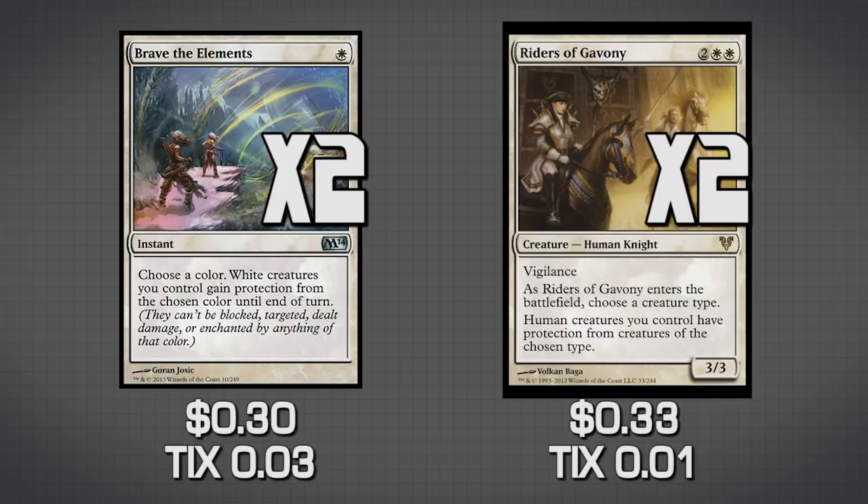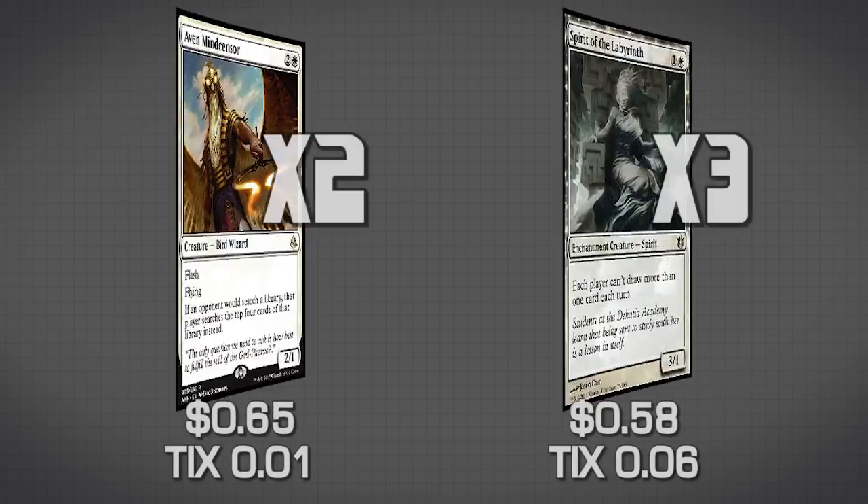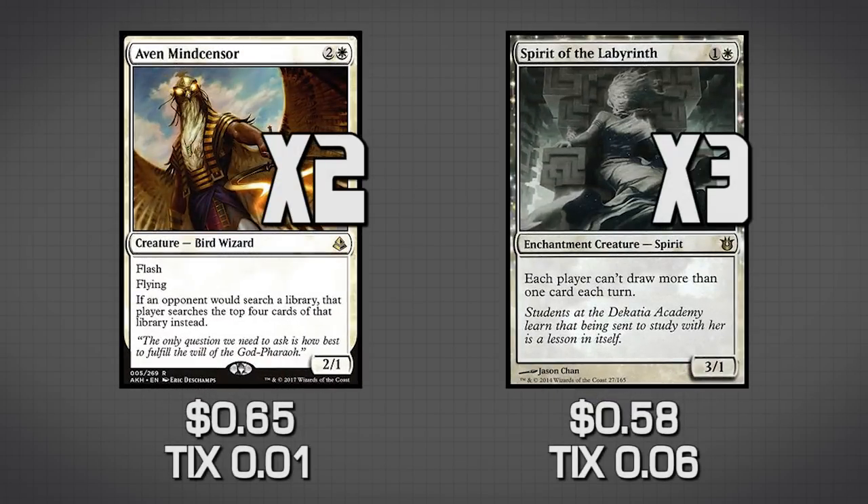The next two sideboard cards allow the deck to shift into a little bit more of a control deck: Aven Mindcensor and Spirit of the Labyrinth. Both prevent our opponents from doing combo-based stuff or getting general value, particularly in blue decks. We slow them down — stopping them from drawing extra cards or searching their library each turn. Because we're a tempo deck, we need to play a one-drop on turn one, two-drop on turn two, and so on. We can't let our opponent get extra value, so we become a little bit of a control deck.